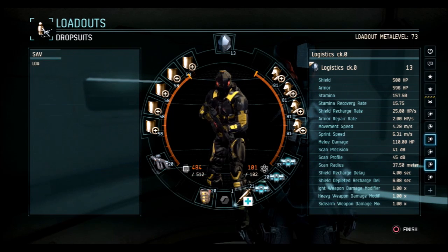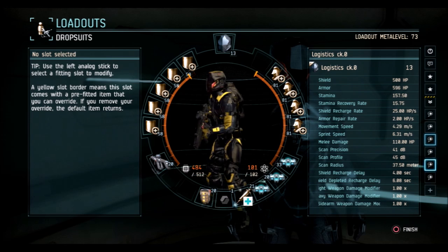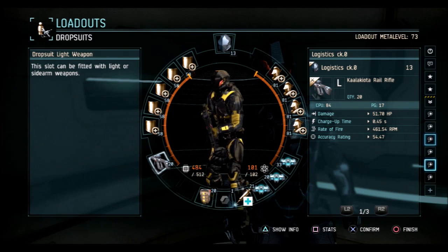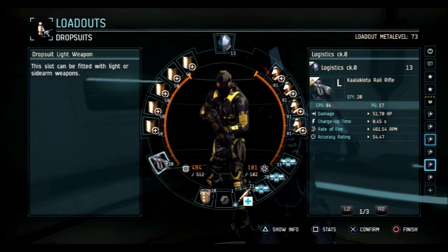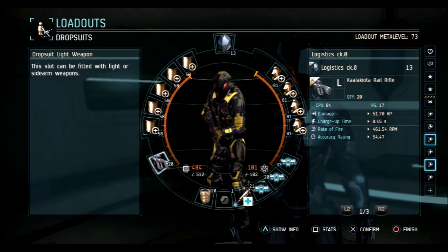Caldari logi - this is basically the scrubbiest fit you can imagine. Five enhanced shield extenders and four enhanced armor plates gets you 500 shields and almost 600 armor - just four shy of 600. This is the ultimate camp fit. There used to be a guy named 'you suck at dust' who ran basically this fit back when logis were essentially better assaults. He had over 600 armor and roughly 500 shields. I threw on enhanced plates to fit it well and still got 1100 HP total.